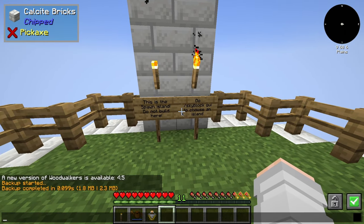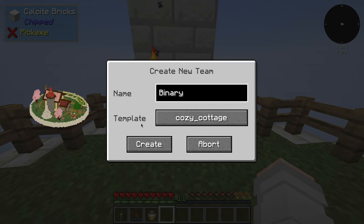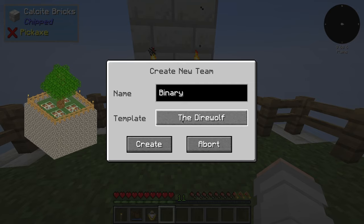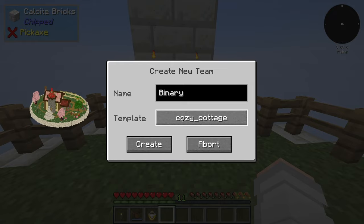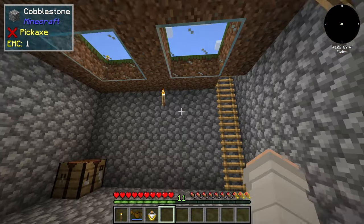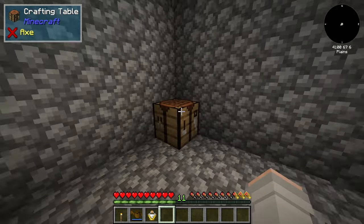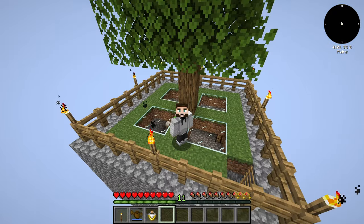I want to get back into a mod pack, this is going to be fun. We're just going to jump straight into this and see how much is the same and how different it is. So skyblock.gy to choose an island — create new team, we're going to call it 'binary.' We have different templates: cozy cottage, classical... I think we're going to go with the Dire Wolf setup. Underground. This feels correct.